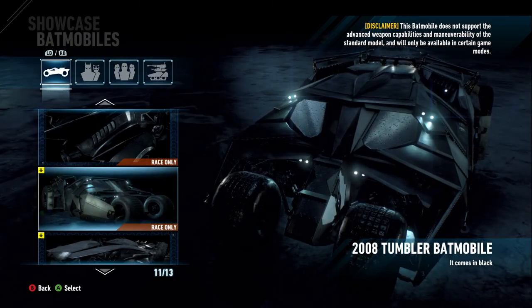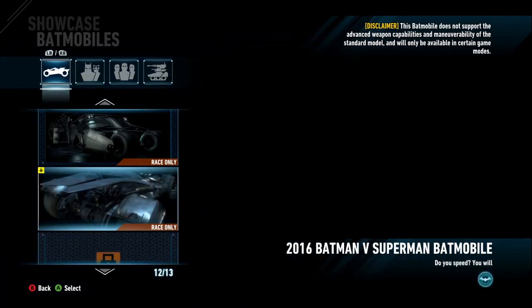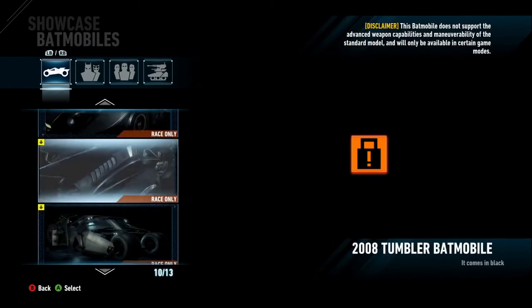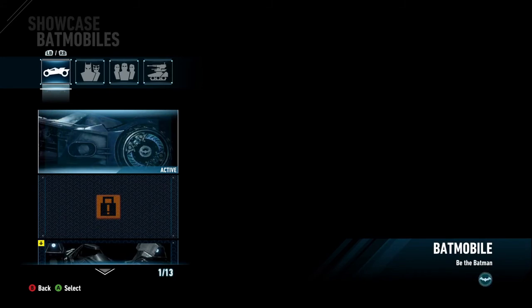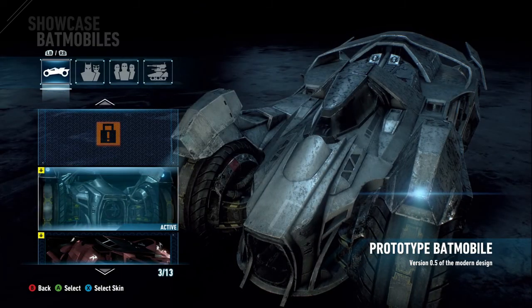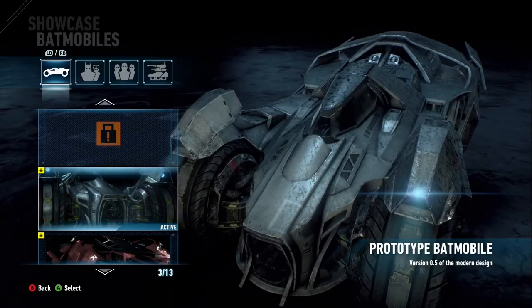Oh, this is the one that was in the movie — it comes in black. That's funny. Fox said that — Batman v Superman Batmobile! Wow, it's all different in this one. I wonder what the little yellow symbol means, because I actually tried it. I first thought you had to download it or something, but then I could use it. So let's go ahead and use this one — select scan, active. Yep, active.